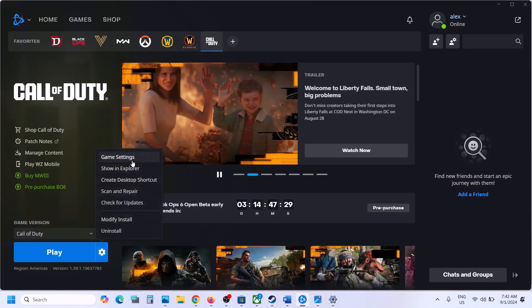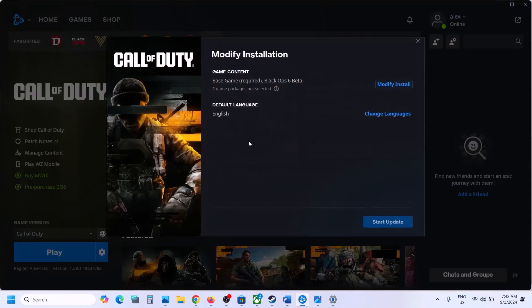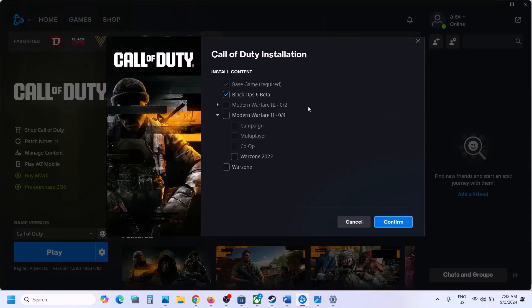Similarly, if you have the game on Battle.net, look for the Modify Install option and uncheck all non-Black Ops 6 games — only put a check on Black Ops 6. Confirm and then launch the game and check.